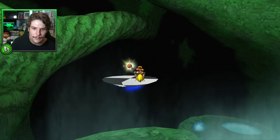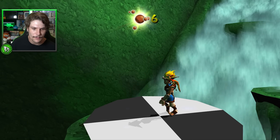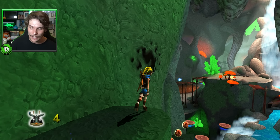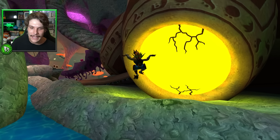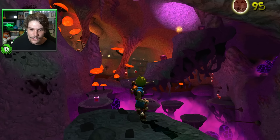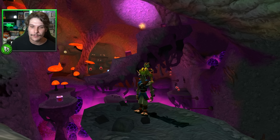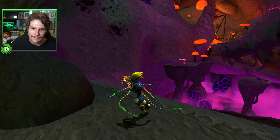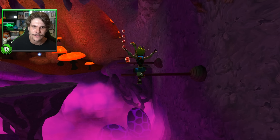Power cell number two! So again, five power cells to find in the level along with the scout flies. Custom jump pad — this is too much, this really is too much. I've been begging and moaning for a new Jak and Daxter game. This place is giving me Spider Cave vibes, but the vibe and enjoyment factor here is a lot better than that of Spider Cave. I think we're all in agreement that Spider Cave is probably the worst level in the entire game.